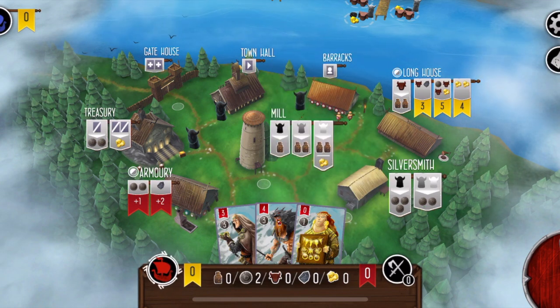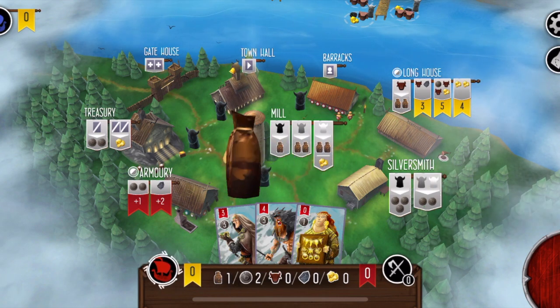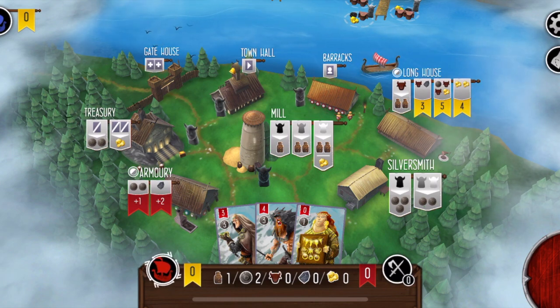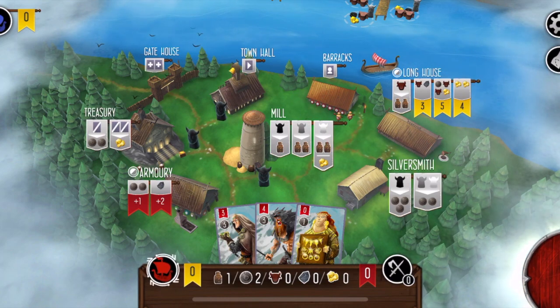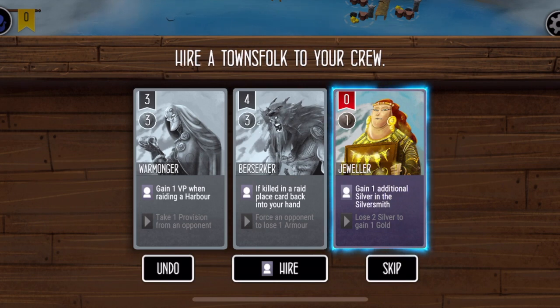In order not to necessarily waste that action, I'm going to jump here and take a provision. If you notice at the mill — the place I just went — if you place a black worker, that's going to give you one provision, and other colored workers are going to give you more than that. I'll explain how you get those other workers in just a little while. So the first thing that I did is take one provision. Now I'll remove a worker from a location — in this case I'll take one from the barracks and take that action. I want to be able to get the jeweler out because she'll give me an additional silver at the silversmith when I take that action.